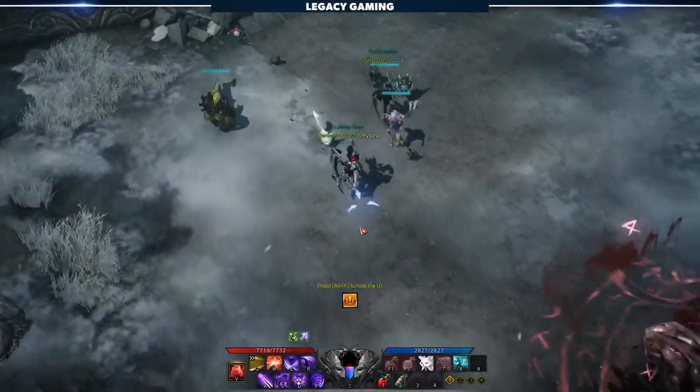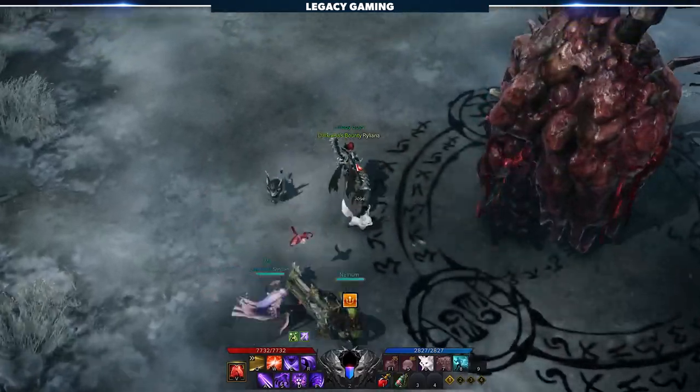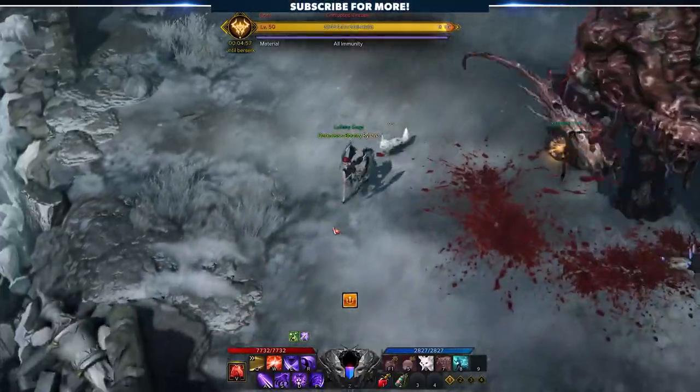The very first boss you will encounter in Demon Beast Canyon is Corrupted Vazuela, a blood-oozing monstrosity. While this fight is pretty straightforward, the mechanics are likely where this encounter might cause some difficulty, so we'll start there.